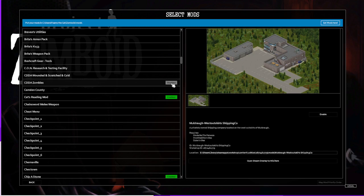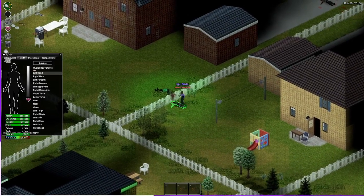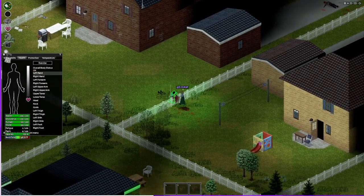Do you find the vanilla zombies to be too generic and boring? The CDDA Zombies mod is the answer. It creates new categories of zombies, from skeletons to ones that screech, and even necromancers. You'll know you've run into special zombies because when you get near them, there will be a tag identifying the type, and sometimes you can tell just by looking at them, such as a skeleton. This mod will definitely make fighting zombies that much more interesting.